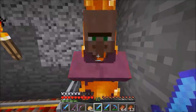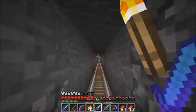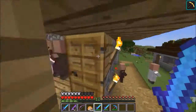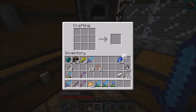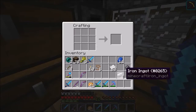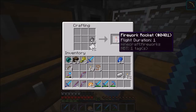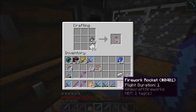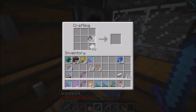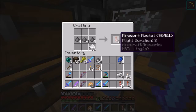Now we are moving on to the really fun stuff in this snapshot. If you've seen anybody else's videos on this snapshot you probably already know what I'm talking about - prepare to have your mind blown. You take paper and put gunpowder on top of it and it makes firework rockets. Notice how it says Flight Duration 1 - if you do this you get Flight Duration 2, and if you put three gunpowder you get Flight Duration 3.